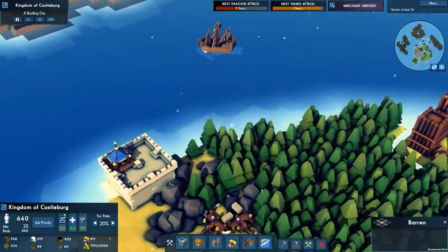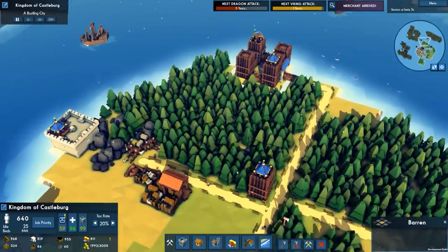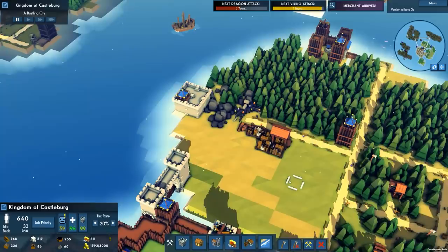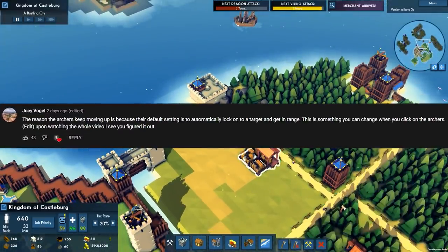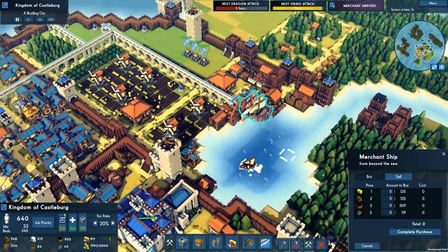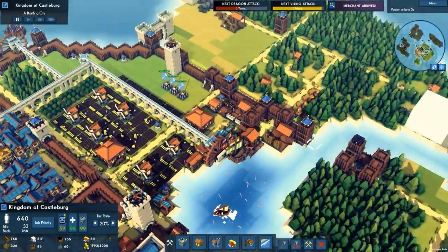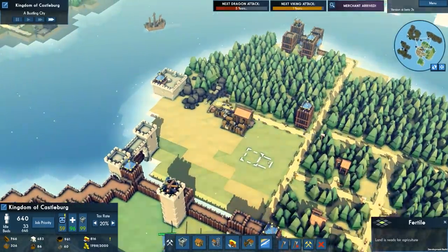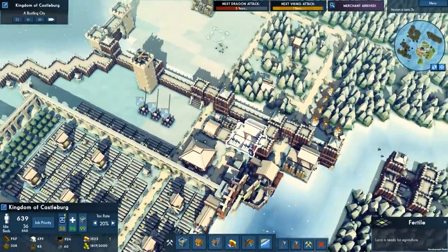Our last stone deposit has gone barren — the bad kind of barren where we don't have any more access to stone. Joey Vogel in the last video commented that by having a stockpile out here and allowing it to get destroyed, we lost like 500 stone. Stone is of the utmost importance, and the merchants here — I can't even buy it. So what we need to do is set these stockpiles to zero stone, so hopefully our people start moving it inside to a more protected stockpile.